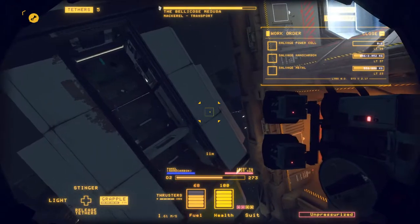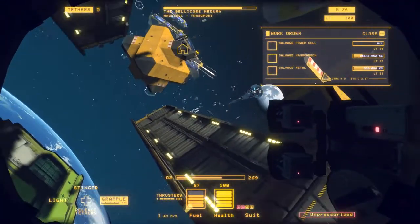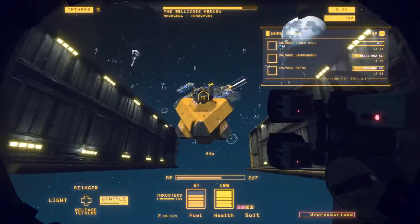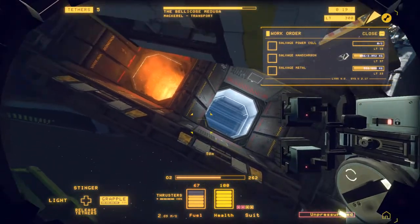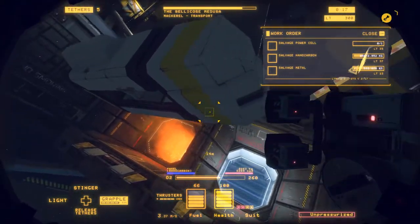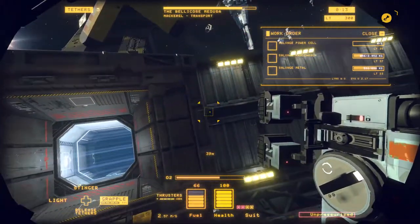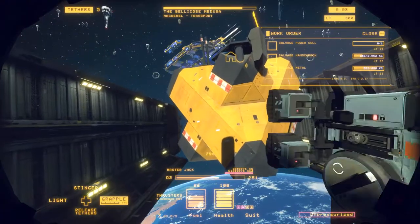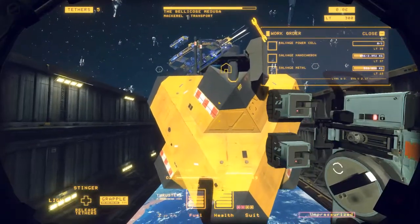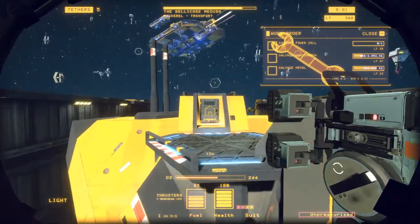That ain't good. Well, 30 seconds left — forget it, I'm not going to get anything else. Let's go back and get some upgrades, like a faster jetpack. This thing is so slow. It's kind of hard to do that when you're under pressure. They don't give you much for a shift timer. I'm heading back — I don't know if it ends the shift automatically, but we'll find out. And it ends it automatically.